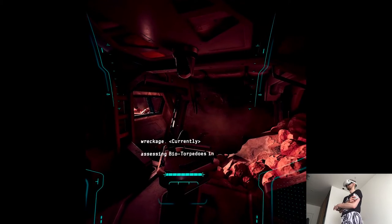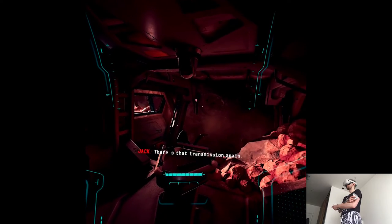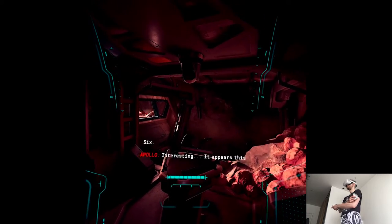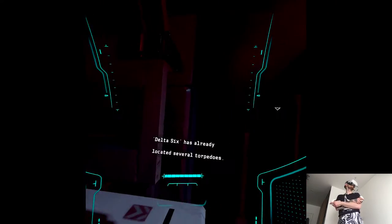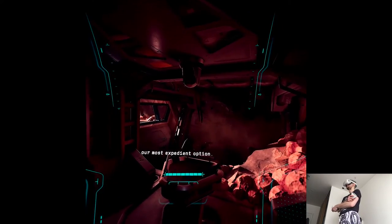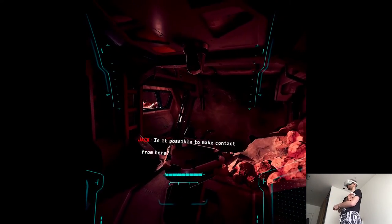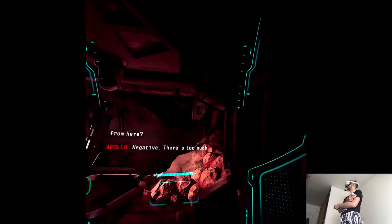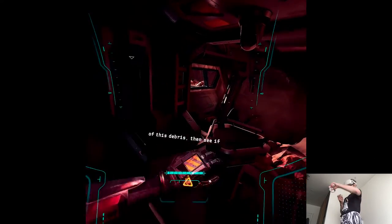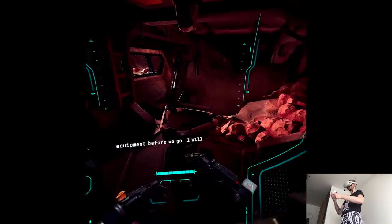Currently assessing bio-torpedoes in the area. There's that transmission again — I recognize this unit as Delta 6. It appears this Delta 6 has already located several torpedoes. Reaching their location may be our most expedient option. Is it possible to make contact from here? Negative — there's too much interference in the signal. We should first clear ourselves of this debris, then see if the signal strengthens. However, we should check your equipment before we go.